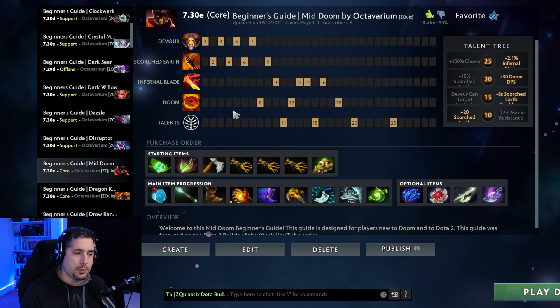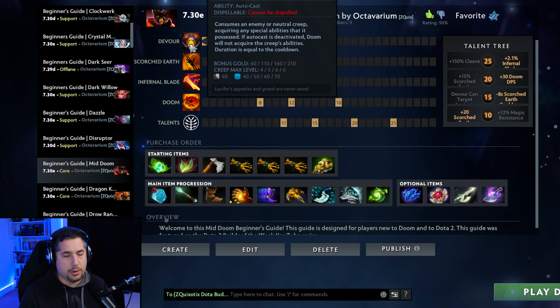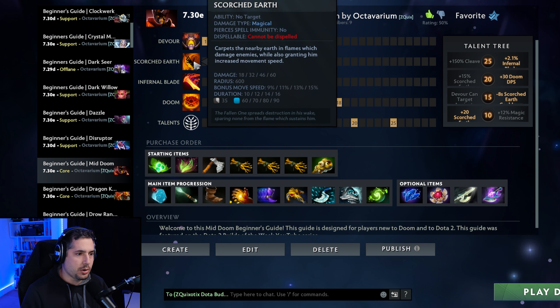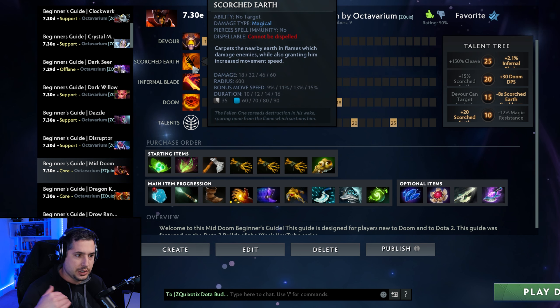The reason for this is you're taking Doom at level 8, not at level 6. You can take it at 6 if you wish, but the way the build is generally working right now is you're focusing on maxing Devour first so you can get more gold faster to snowball your net worth advantage. You're taking Scorched Earth so you can push waves and farm the small camp on your mid side, and you're taking Doom at 8 because at that point you're strong enough to be a legitimate kill threat and can rotate into other lanes using Scorched Earth to devastate opposing enemies.